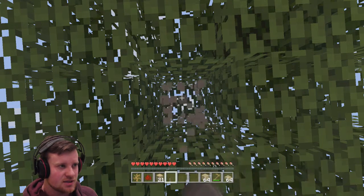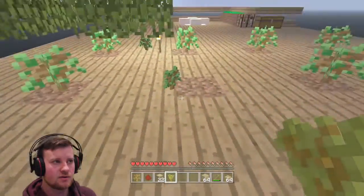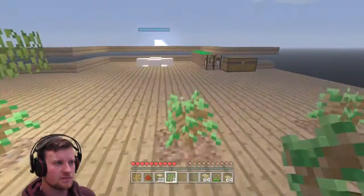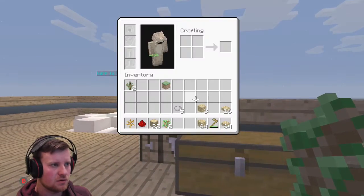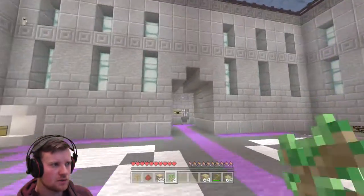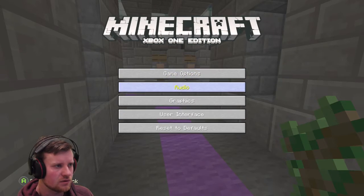Let's crack on here. I've got acacia — let's plant some of those, spice it up a bit. So we got our beetroot. Let me make one piece of cobblestone and go get some bone meal. Where's the shop? There it is. Looks like I've forgotten to turn something on — where is it?